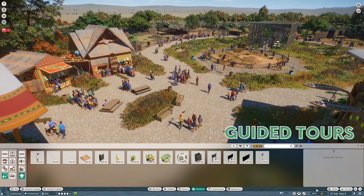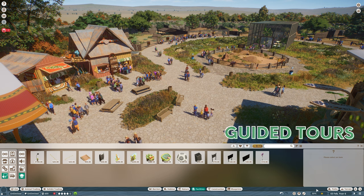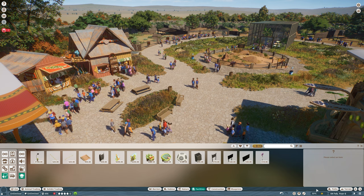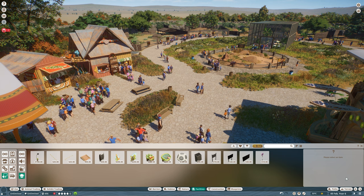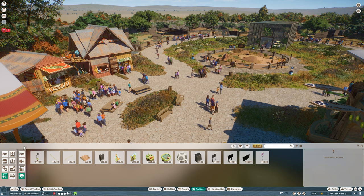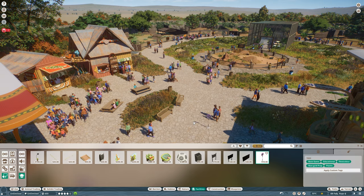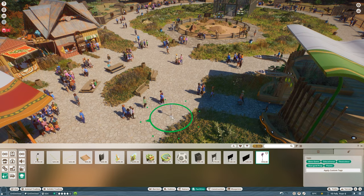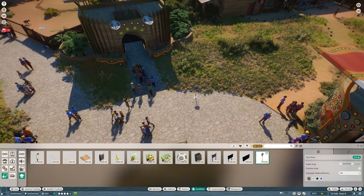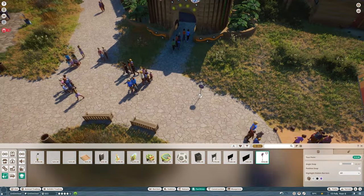The first thing added with this new update that I love the most are the guided tours. Let me give you a quick presentation on how to set up a guided tour for your zoo. The first thing you need to do is go to the facilities, then to media devices, the education tab, and here at the very end you have the tour point. You need to add this tour point at the place where you want the tour to begin. It snaps just like a bench or a bin to the edge of your path.